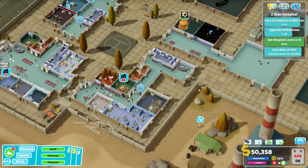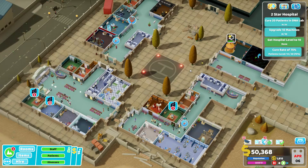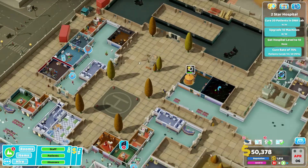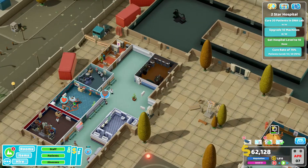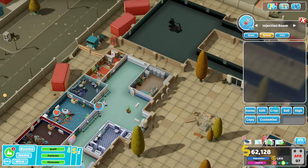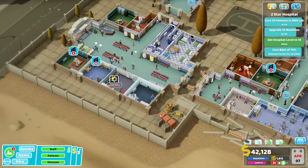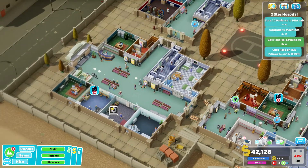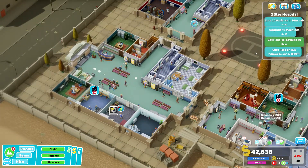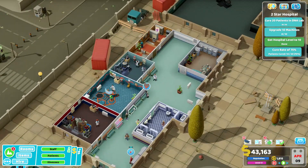So we'll keep an eye on that. We need to cure two more in DNA, we've just finished upgrading a machine — that must be our Jab Master, awesome. So that can now be opened and let's get our Easy Scan upgraded as well, and then our machines will be done. Then we just have to hope for the best with our cure rate and treat one more patient in DNA.